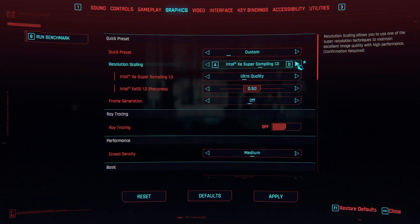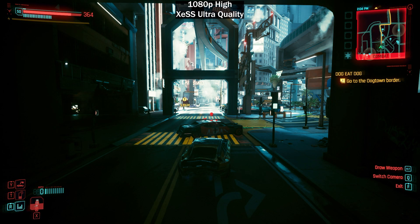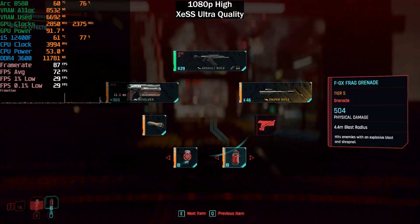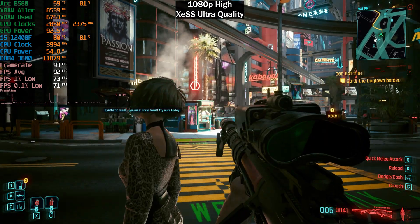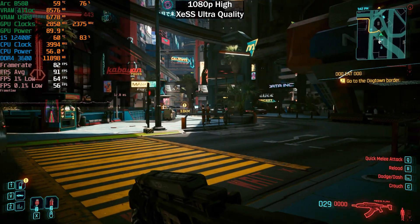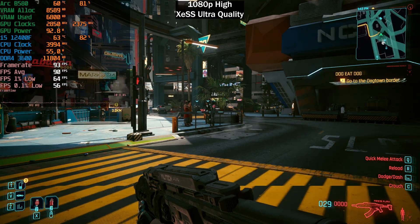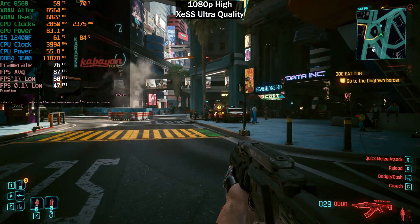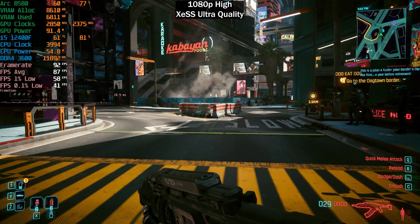Switching over to XeSS on ultra quality, we should get more or less the same frame rate — ultra quality and FSR quality would be equivalent. We are getting around 90 frames per second. XeSS ultra quality definitely looks better than FSR quality. There's still a little bit of shimmering; some overhead lights have issues and objects in the distance shimmer at certain angles, but it's not horrible.